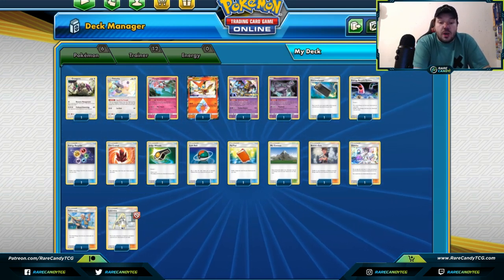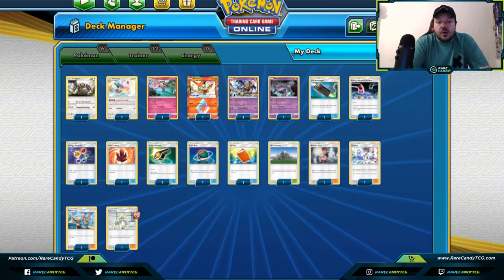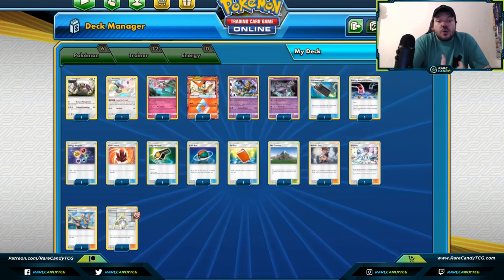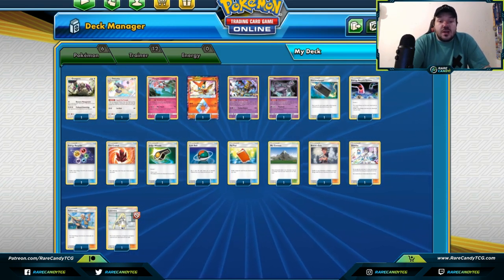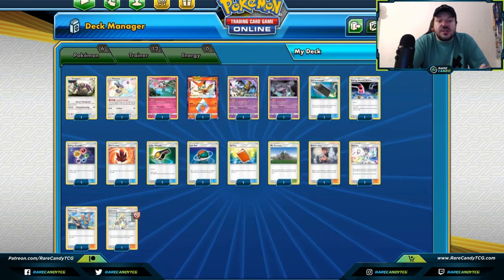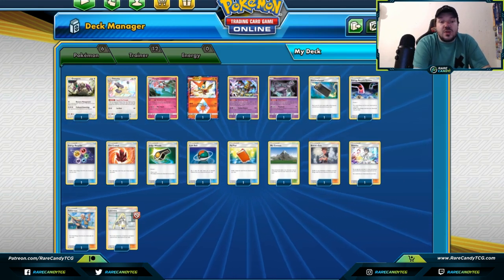For those of you who don't know, Pokemon did an article on Pokemon.com that went over some of the cards we're losing in our rotation. Our rotation is going to be losing cards from Sun and Moon all the way up to Crimson Invasion, and our new format is going to be Ultra Prism onward. Right now we're on the Ultra Prism to Unbroken Bonds format.